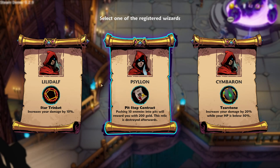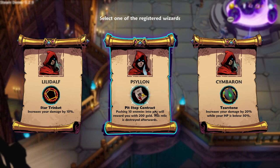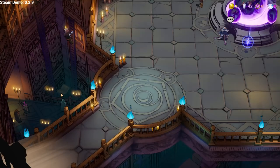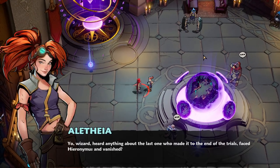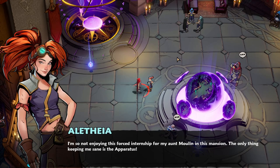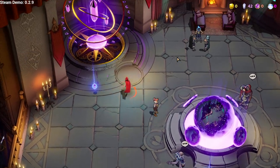Alright, who do we have to choose from now? Lilidelph - 10% damage, nice. Pit stop contract: push 10 enemies into pits or get rewarded with 200 gold. Increase your damage by 20% while your HP is below 50%. I think a straight 10% would be great actually. Heard anything about the last one who made it? Give this gizmo a whirl.